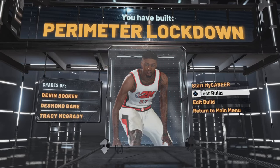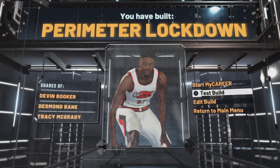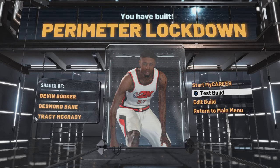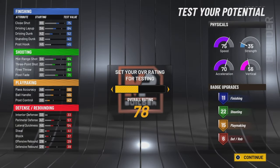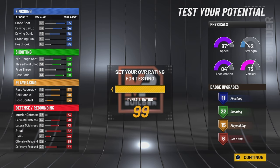The name you get for this build is Perimeter Lockdown — so you're a perimeter lockdown that gets contact dunks, can shoot, dribble, and play defense. Now the worst area of this build is actually the defense, which is kind of ironic since you're called a perimeter lockdown. You only get six defensive badges. But even at 95 overall this build is decent, and at 99 is really when it shines.